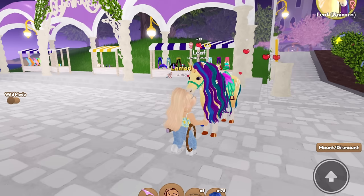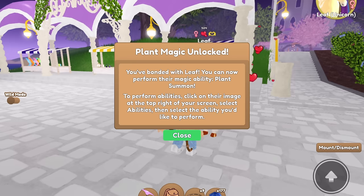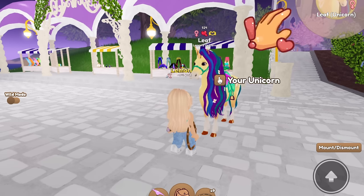Oh, and last one — here we go. Plant magic unlocked! You've bonded with Leaf. You can now perform their magic ability, Plant Summon. To perform abilities, click on their image at the top right of your screen, select abilities, then select the ability you'd like to perform. We have plant magic unlocked!